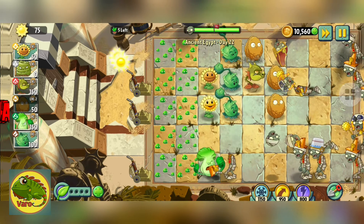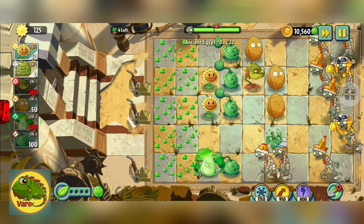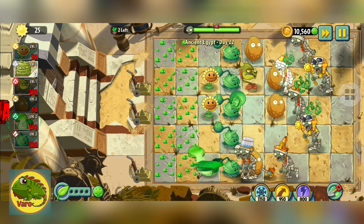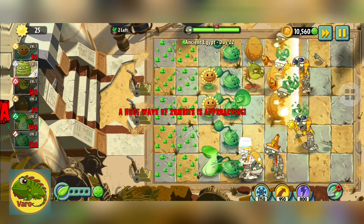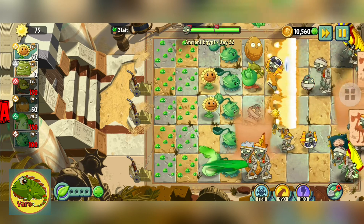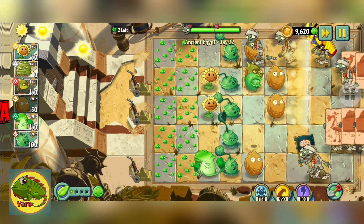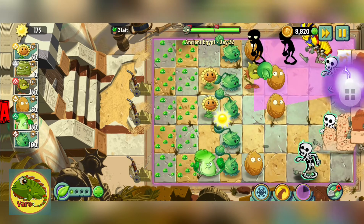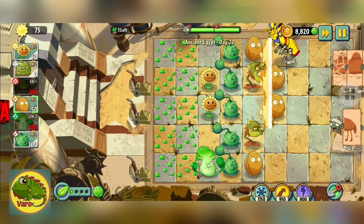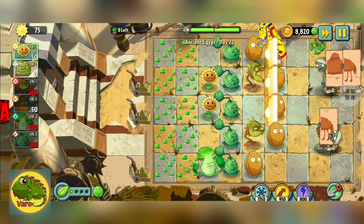Oh cool, our cabbage pult! I gave it the leaf. Let's see what is going to happen. All the zombies are getting closer. This plant's power is to punch the zombies. We can throw the zombies, zap the zombies, and throw zombies with ice balls — I think it's ice balls. We can use the tap buttons below the game on the right button there.